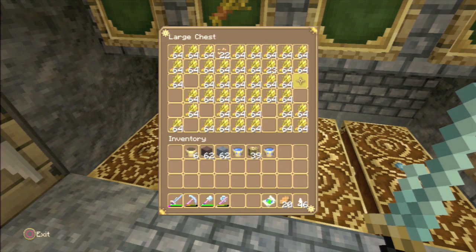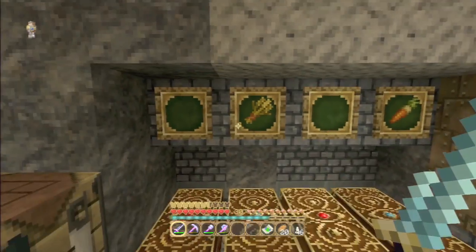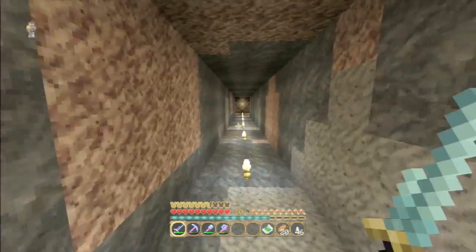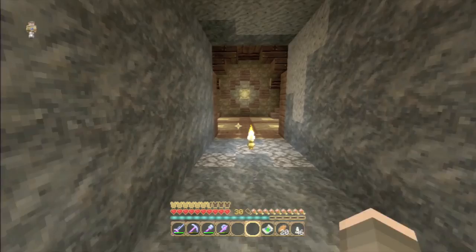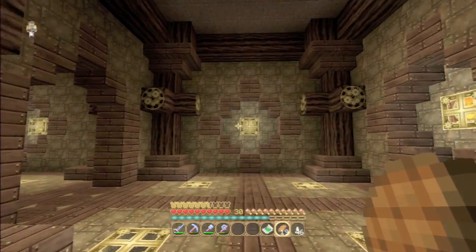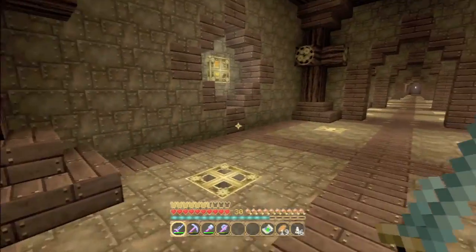The wheat farm on the other hand is absolutely pumping out wheat. I need to add in a system to get rid of the seeds — I keep having to come by and unclog the chest — but this is all linked up for the future so we'll get round to that eventually. I'm pretty happy with a good source of wheat and carrots for food. Speaking of which, I do need to eat. We've also completed some builds for farmhills — got steak, took a long time to eat.